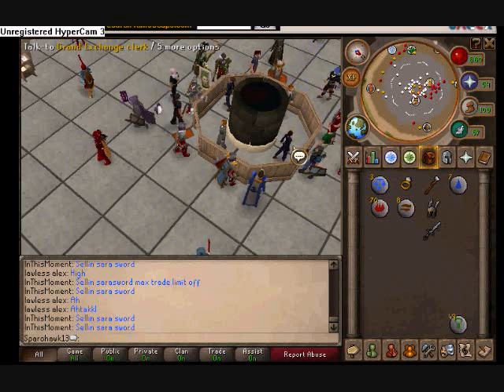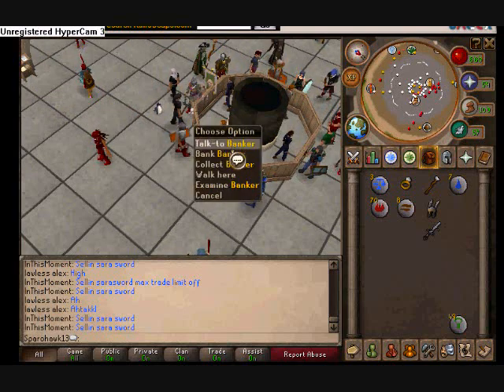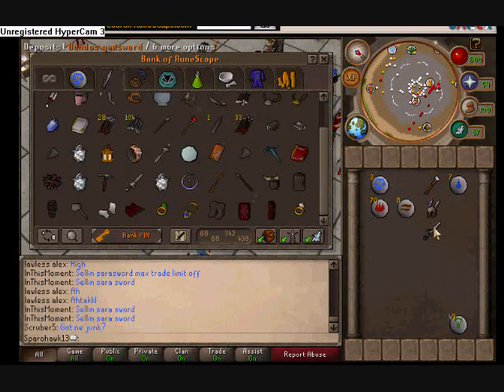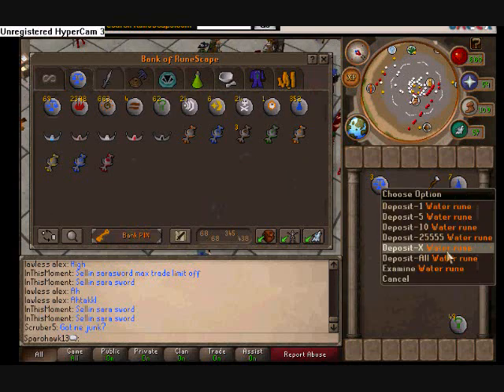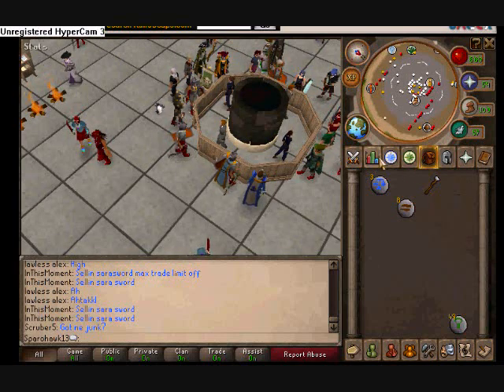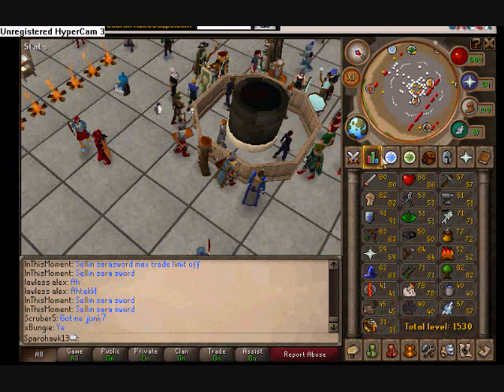I don't really need my Godsword until I start training Strength, and I will not be training Strength until I get 99 Defense. Since I'm only level 91 Defense and not even quite halfway to 99, I still have plenty of time to make the gold to get another Godsword before I start working on Strength.